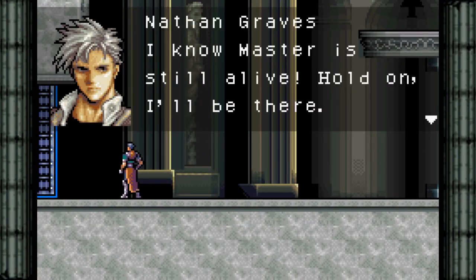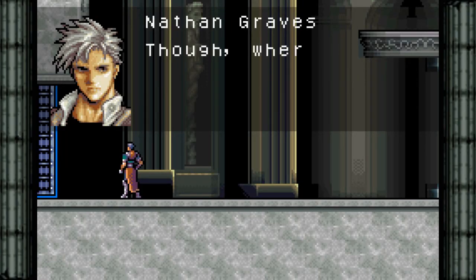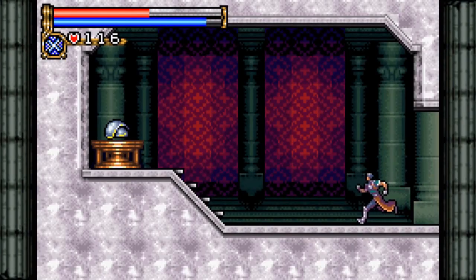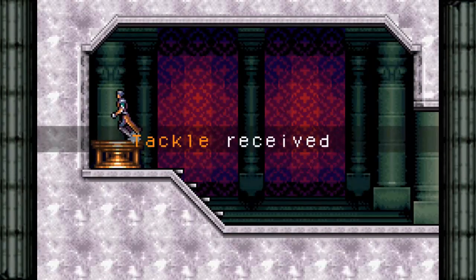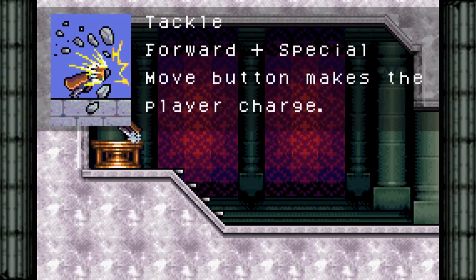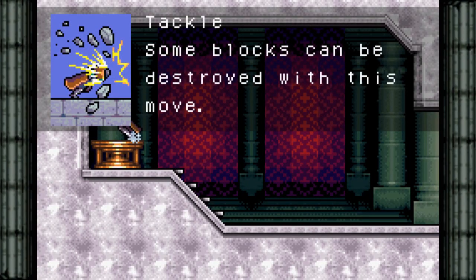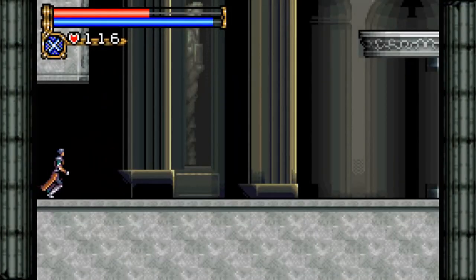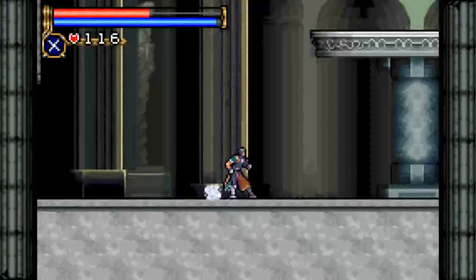'I know Master is still alive. Hold on — I'll be there.' Though, where is Hugh? That's a fair question. But for now we get shoulder pads — Tackle received! Forward plus the special move button makes the player charge, and some blocks can be destroyed with this move. So yeah, we get a shoulder charge. With that fight out of the way, back to the luck.